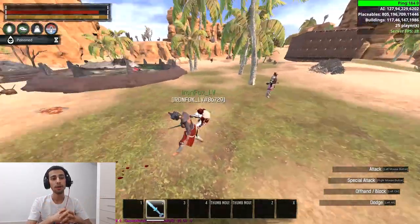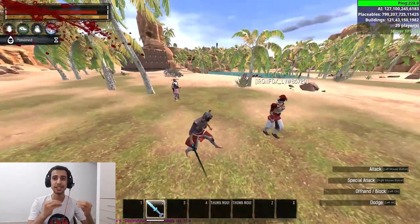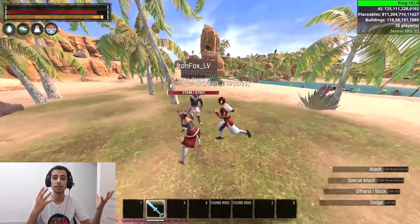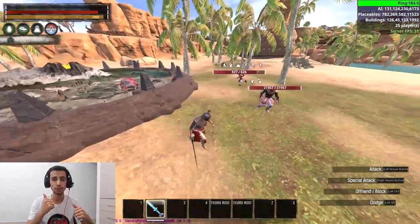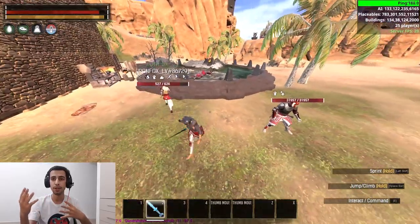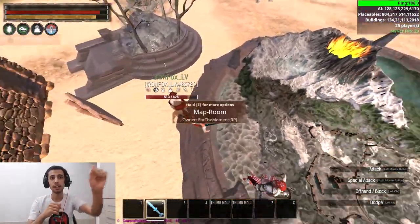Now I'm gonna explain what happens when you are fighting someone who is low HP and running to TP from the map room. He's gonna run away because he's low HP and try to TP. All you need to do is steal his TP — remember, whoever spams E faster on the map room gets the priority.